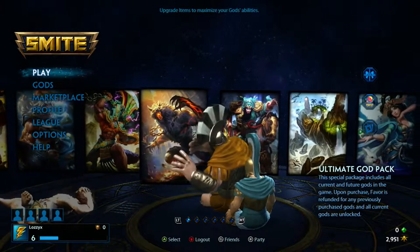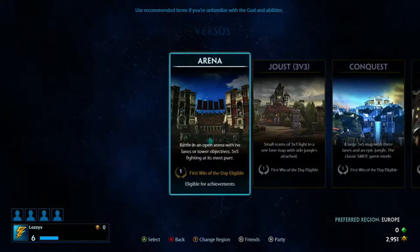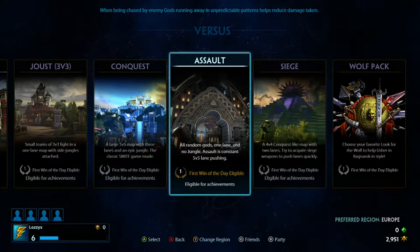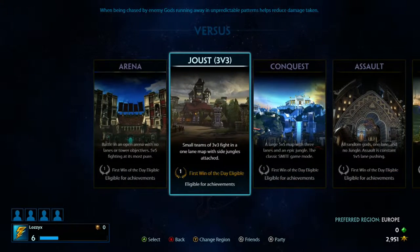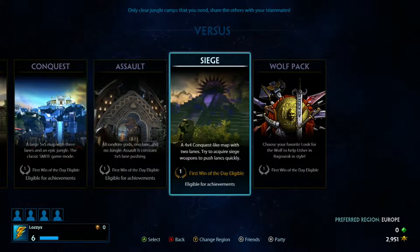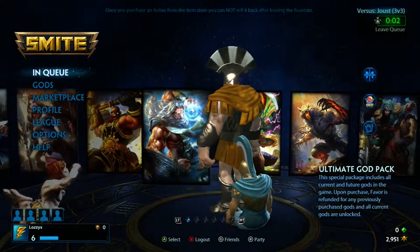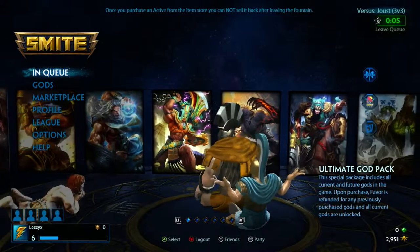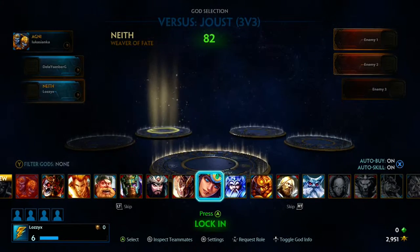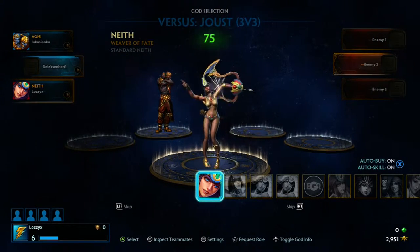Hello and welcome, my name is Miss Multi-Consul and this is Smite episode 3. This video was recorded on the double XP weekend, so we do have double XP at the moment. We are going to queue for Joust today — we've never done this playlist before, we've done two arenas so this is the first Joust. Joust is a three versus three and the main objective is to destroy the enemy's towers and their god in the center of their base. We got into a game and I'm going to go with Neith — she's my favorite character so far and I want to play with her again.